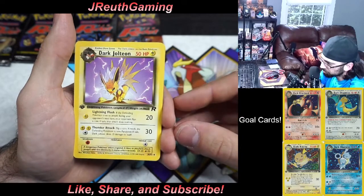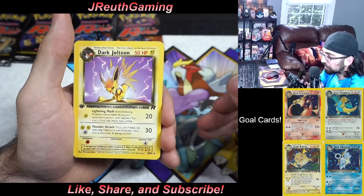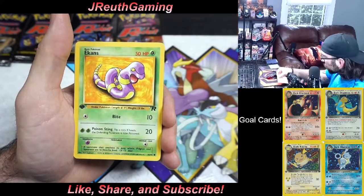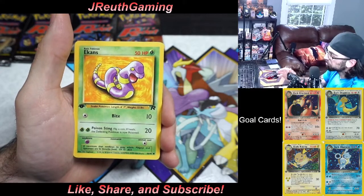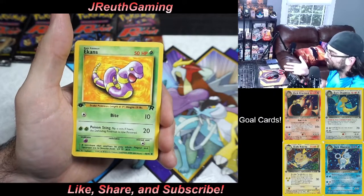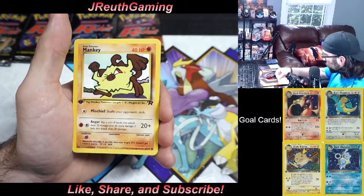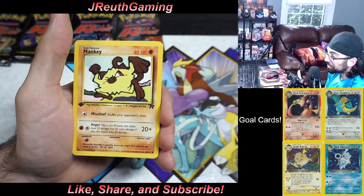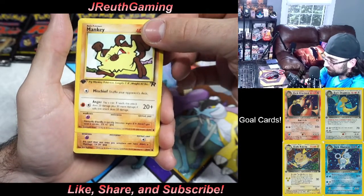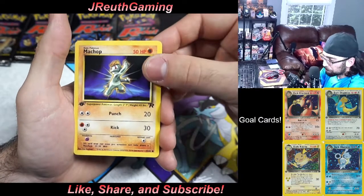Dark Jolteon! The three Eeveelutions are actually in this set, so it'd be cool to hit all three. I can't believe I'm opening these. It's just the best time to be a collector right now — yes it's more expensive, but if you have a collection like I do, this time of year is awesome. Pokémon Celebrations is going on, sports are going on. I'm just losing my mind here.